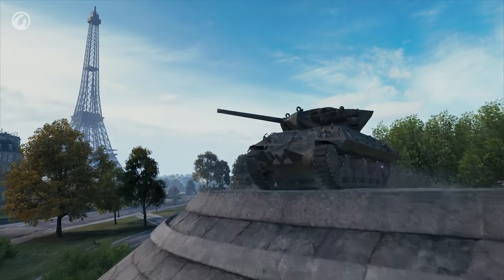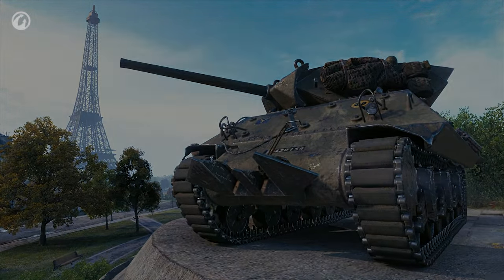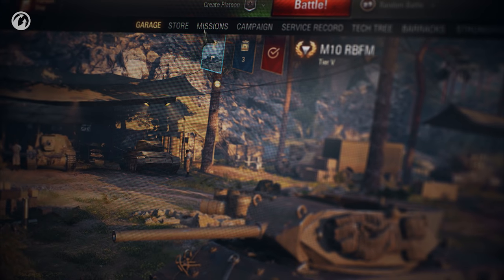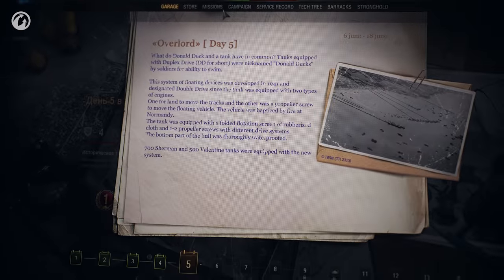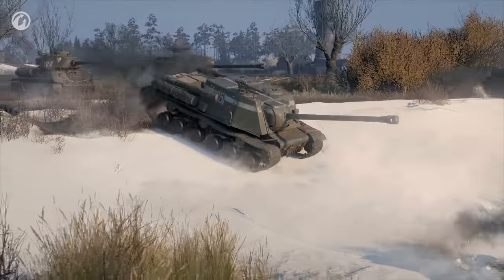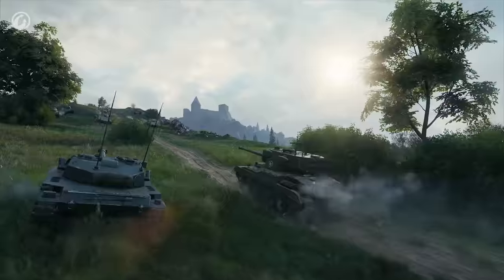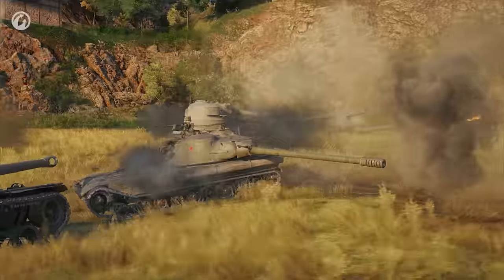To get this vehicle for free and start accumulating bonuses, you need to complete simple missions. You'll find them right in the Client, together with historical facts about the landings. There will be two types of missions— easier ones for select historical vehicles, and more difficult ones for Tier VII vehicles and higher.